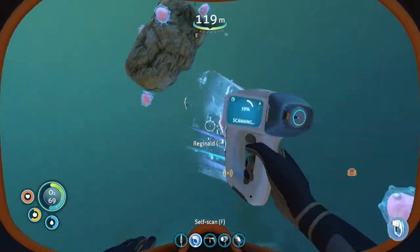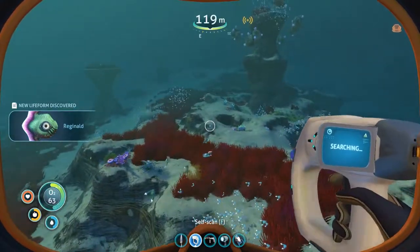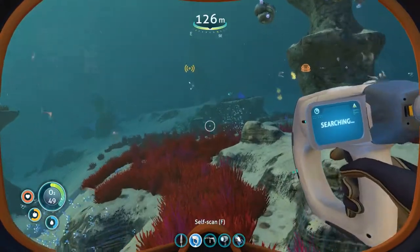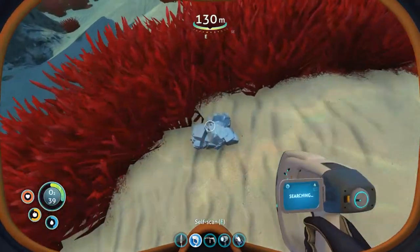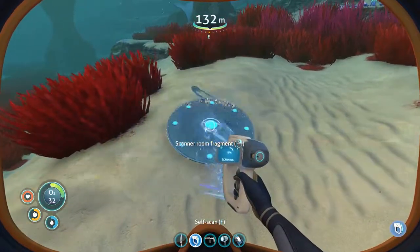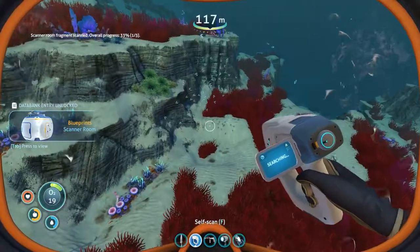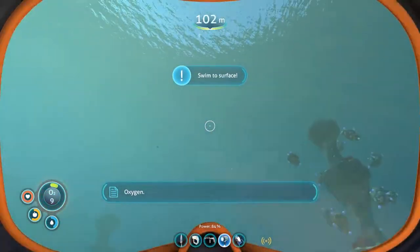What is this? That's a new fish — a Reginald. We do need the laser cutter and a fire extinguisher if we're going to explore the Aurora, I believe. That's that plant that's not nice to us. And that is another man-made object. Integrating new PDA data.